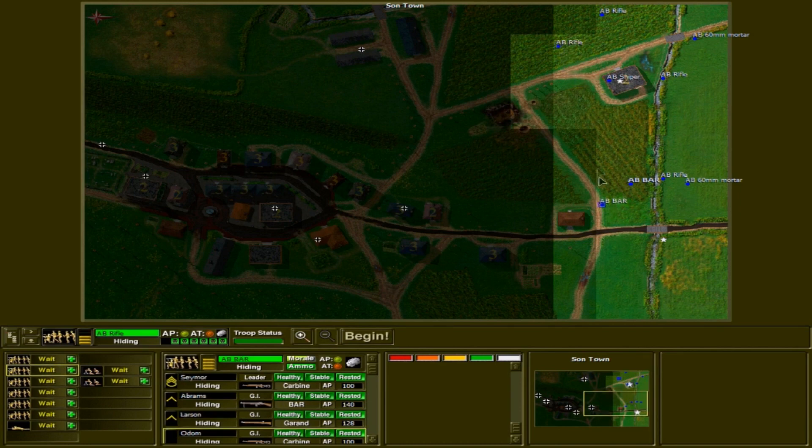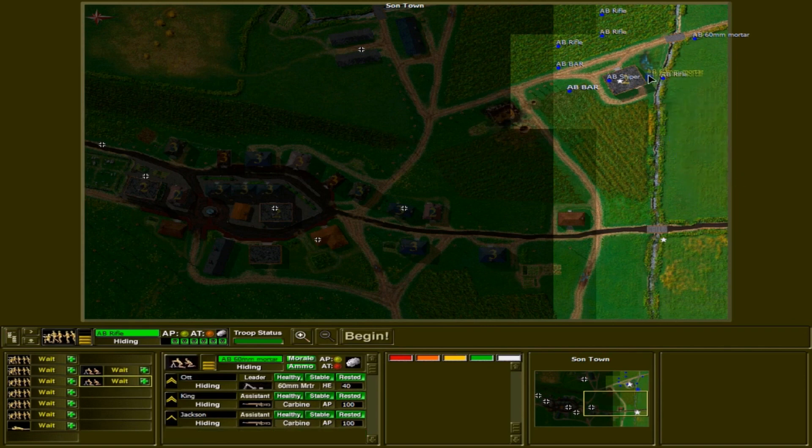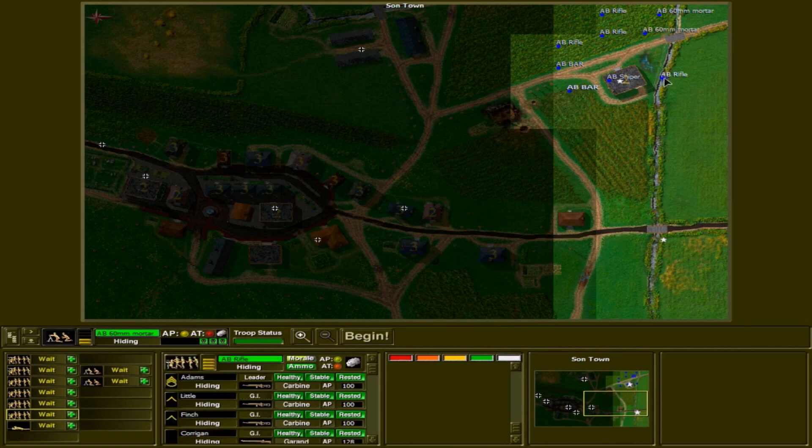This battle is attacking the town of Sauntown, which is nearby one of the key bridges over the Sauntown River in Holland. It was part of the Eindhoven operation, which was the 101st Airborne's part of Operation Market Garden. It was the first of the areas that 30 Corps — the British force that was going to break through the German front and relieve these airborne units — would have to get to, and the Sauntown Bridge was important.